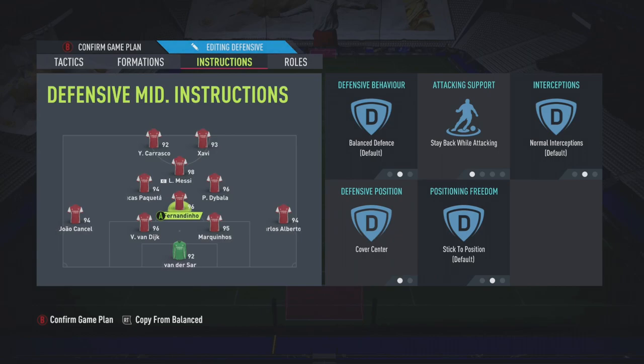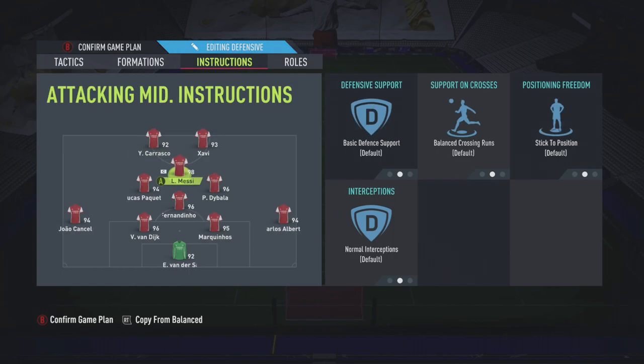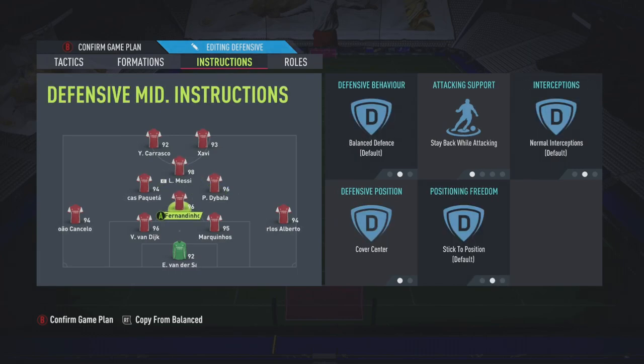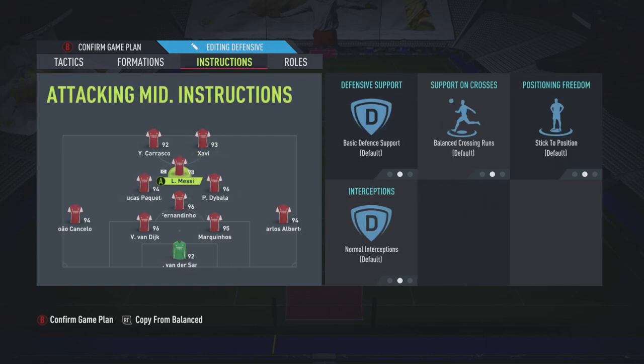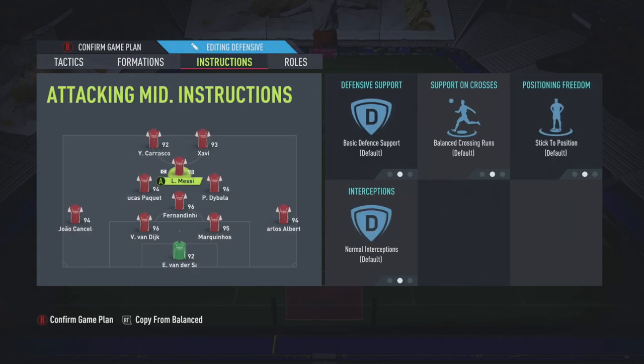When you don't have the ball, these instructions drop you into a flat 4-4-2. Your two strikers, Xavi and Carrasco, will sit back behind the halfway line to protect your midfield. Messi will move to left mid, Dybala will move to right mid, the two central mids fill left mid/right mid positions, the CDM moves to right CM, and the left center mid moves to left center defensive. So you have two players in the middle and two going wide - a flat 4-4-2.